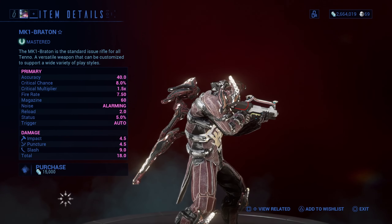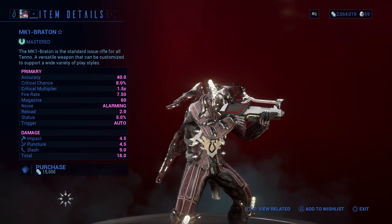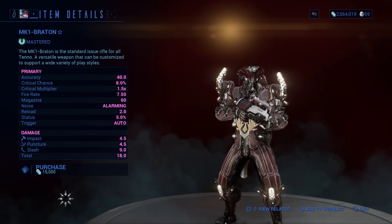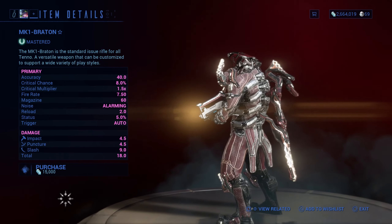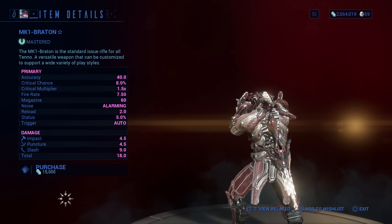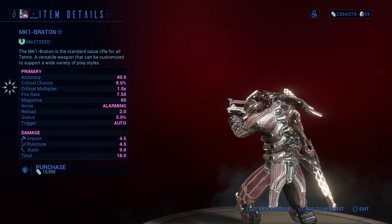Starting with the MK1 Braton. It's a rifle that can be used at any range. It deals primarily slash damage, so it's good for slicing through enemies. What they just discovered is that if an enemy is sliced in half, you have double the chances of getting the loot that dropped from them. It has good accuracy, low recoil, and an extended clip with a good fire rate.